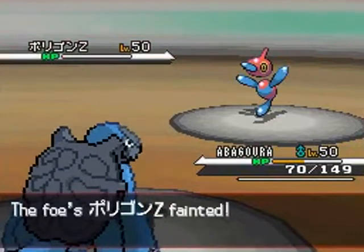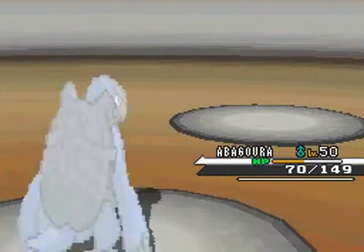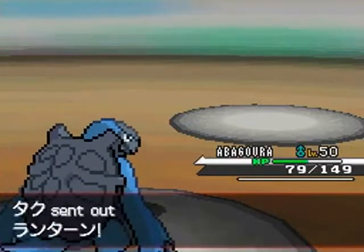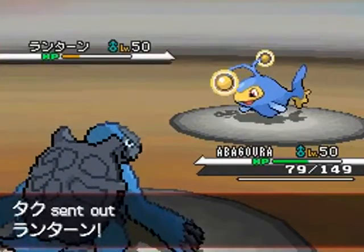I find out later that Abagora's base speed is so pitiful that there's no way any build of Abagora would have out-sped a Porygon Z, which has 90 base speed. Mistake on my part — it is what it is.